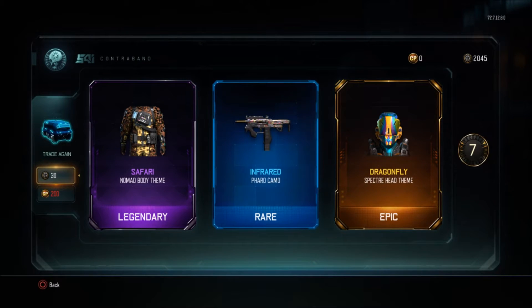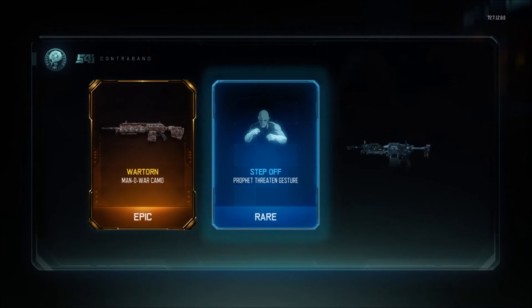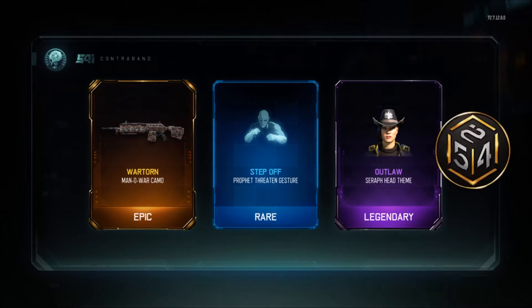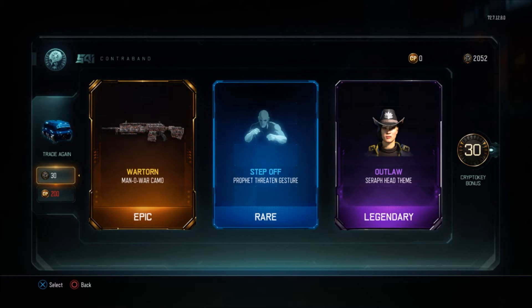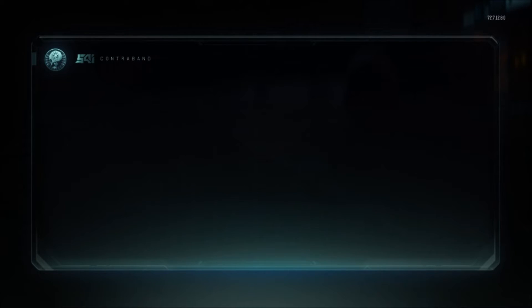I already have this head theme — I don't know why I get it again. I'll burn the duplicates and get more crypto keys out of that. Can you imagine if you couldn't do that? What the heck is that? She looks literally like a cowboy. That looks funny. I'm gonna have to put that on my Sereph, but she looks like a cowboy and it looks hilarious.